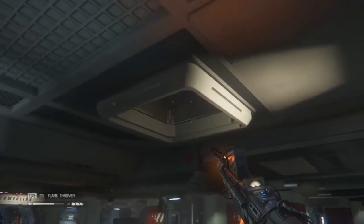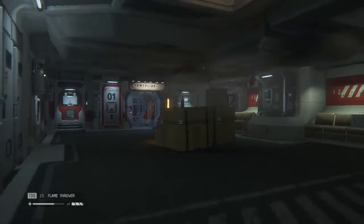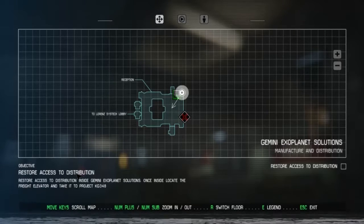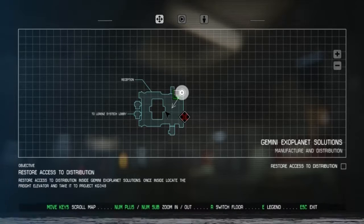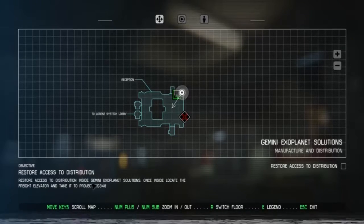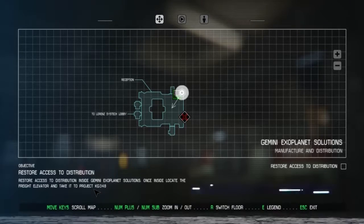Which wasn't great. My god, we've been stood underneath a vent the whole time. Get out of here. I have learnt the power of the flamethrower - this thing is amazing when it comes to the alien. And we are here trying to set another trap. We are trying to restore access to the distribution so we can get in there and get another perimeter set up. I have no idea where we need to go. We need to access the distribution center inside Gemini Exoplanet Solutions.